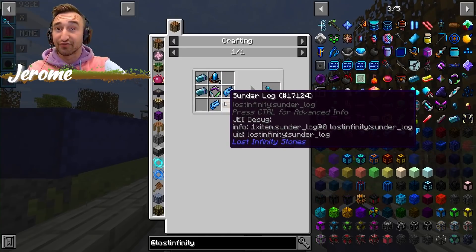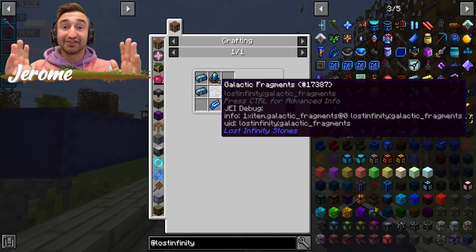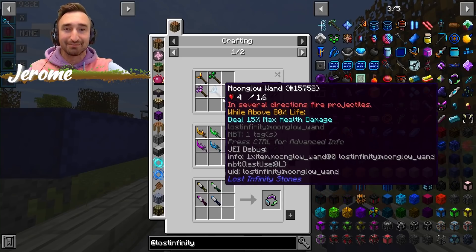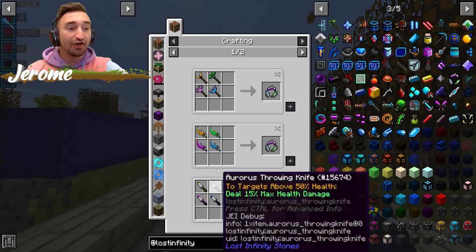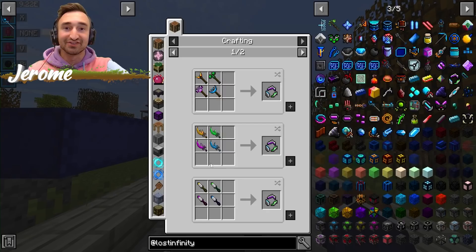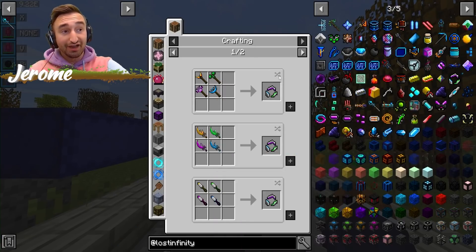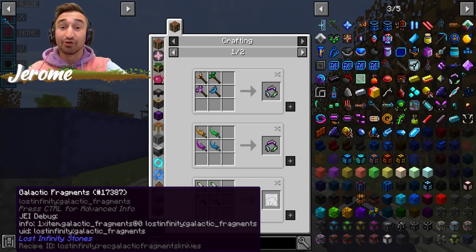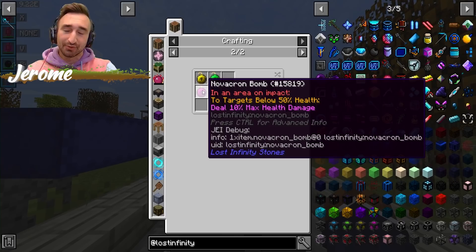In order for this thing to work, you need to get yourself a Sunder Log by cutting down a piece of the Sunder Tree, which should be relatively easy. Then we need to make a Galactic Fragment. Although we haven't made the Galactic Fragment itself, we've done the task countless times. We have the Aurorus Blade, the Moonglow Throwing Knife, and even the Novakron Bomb. We need four of them to build a single Galactic Fragment, and since we never really used our bomb, that's what we're going to say goodbye to.